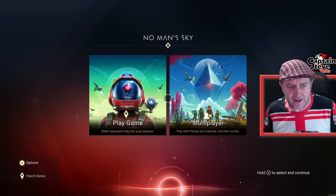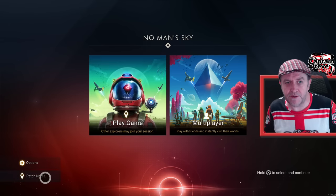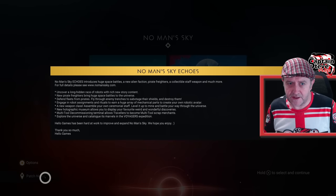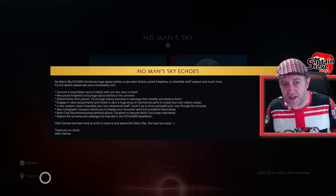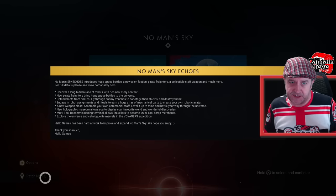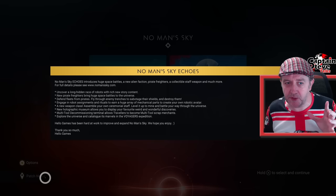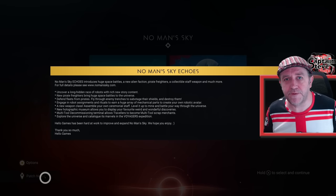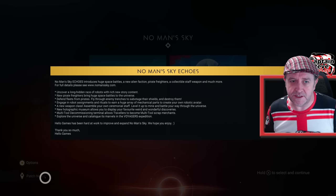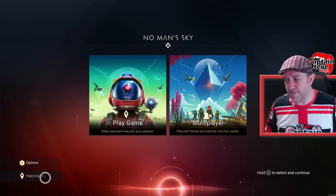Welcome back - today I'm doing a review of the No Man's Sky Echoes update. If you've been watching my videos, you know I've already unlocked all the different gear and perks this update has to offer. This review is not about the Voyager's Expedition - that's not out yet. According to the game files it comes out on the 31st of August, so I'll review that separately. This is just on the content and the state of launch.